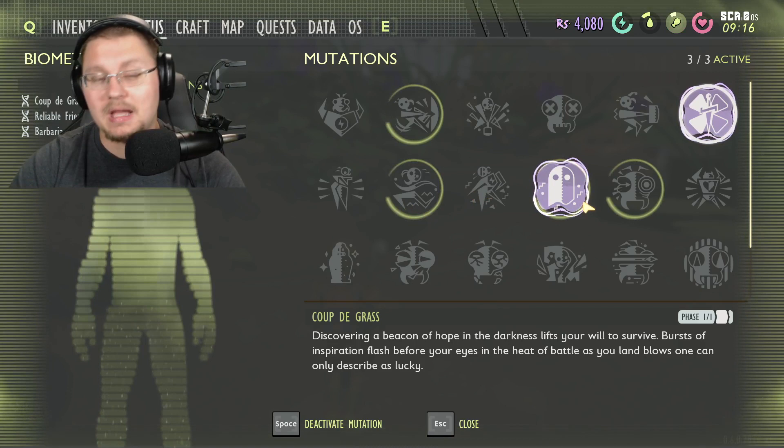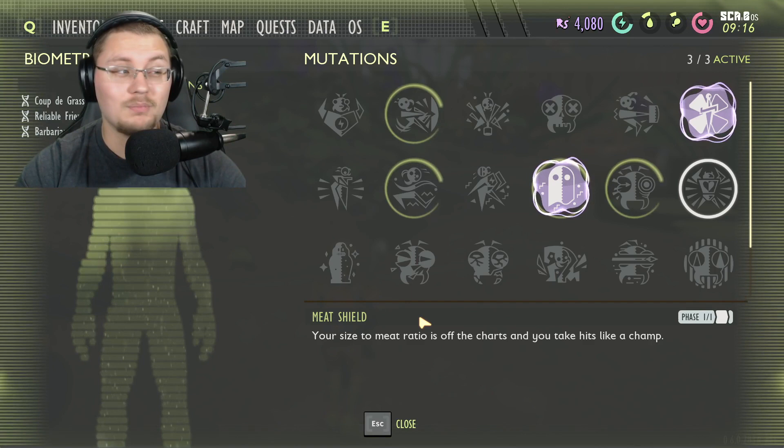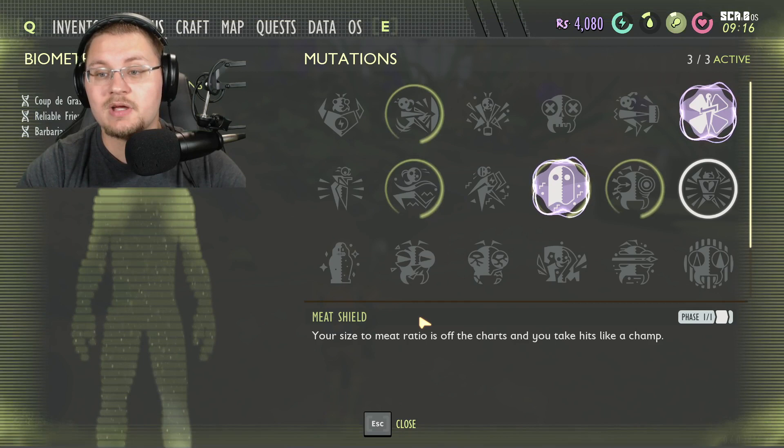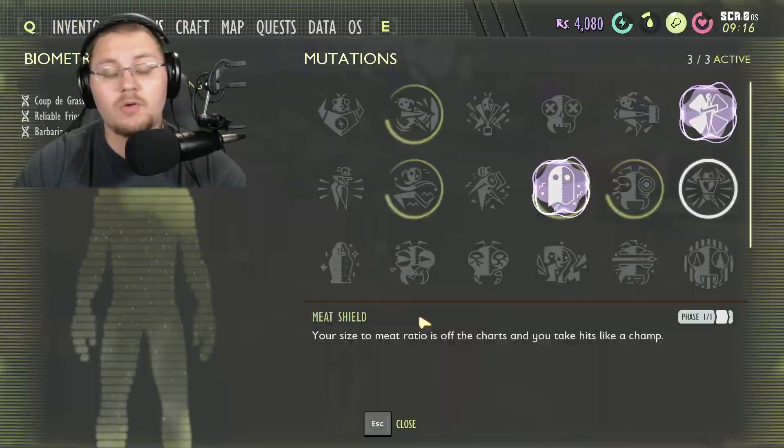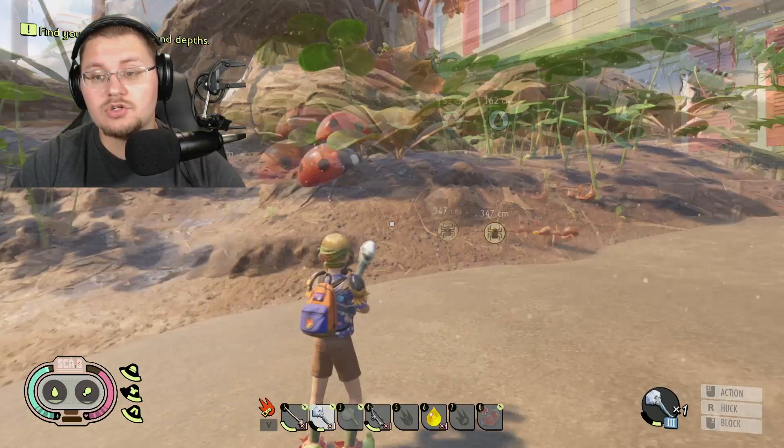Coup de Grace is always a great mutation to have active, as it increases your crit level and crit chance — and crits do massive damage to bugs in the backyard. If you're swapping between tactics during general fighting, I'd also suggest Meat Shield for more health. A bit more HP can really help in a sticky situation, especially when fighting more than one mosquito at a time.